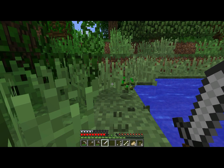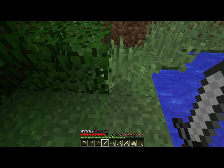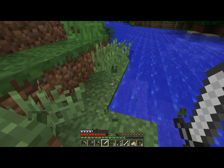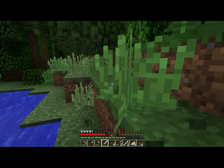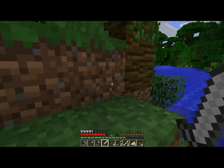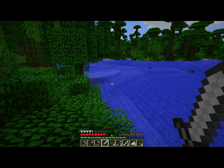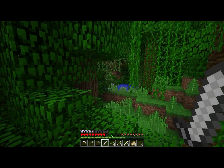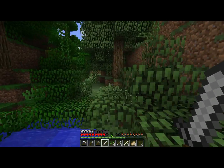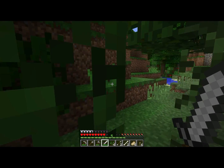You want to punch some grass to get seeds. These seeds, although you get them from grass, will grow wheat. Seeds and wheat are important. You can make bread, which I guess is good, but it's not a very effective source of feeding you. But you can use the seeds to attract and breed chickens, and you can use hay to attract and breed cows.